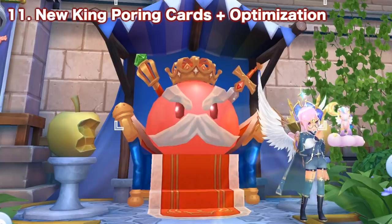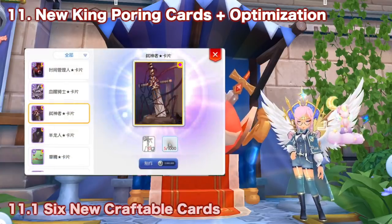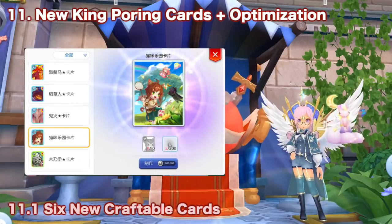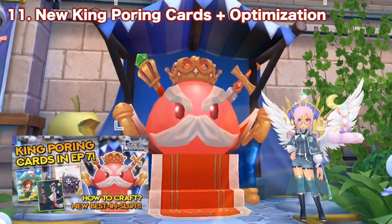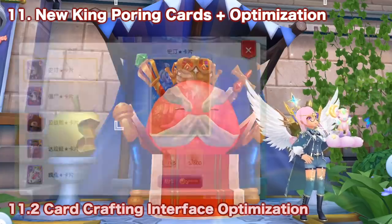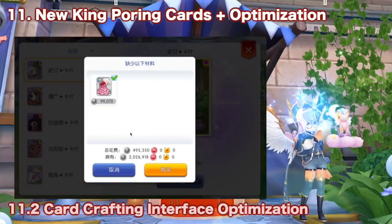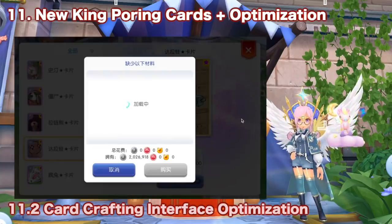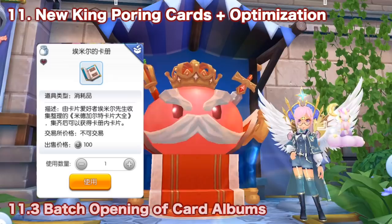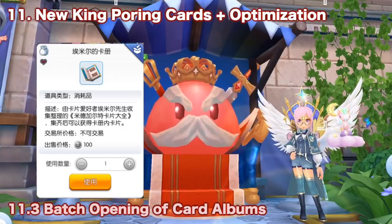Next we have changes related to cards. First is the addition of 6 new craftable cards in King Poring, which we already discussed in the episode 7 cards video — I'll have that linked down below. Second is the optimization of the card interface, where you can now purchase missing card materials via the quick purchase function. Third is the optimization of card albums, which can now be opened in batches.